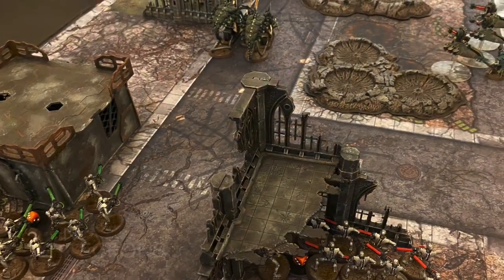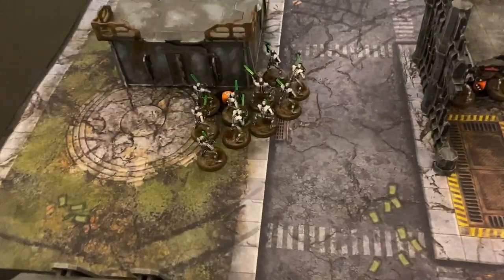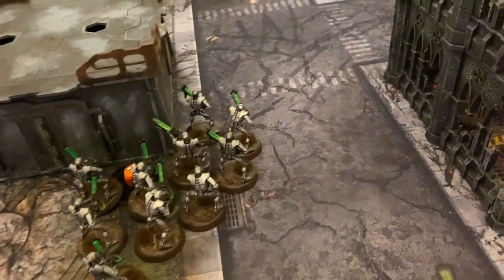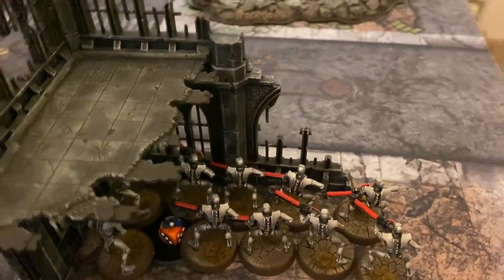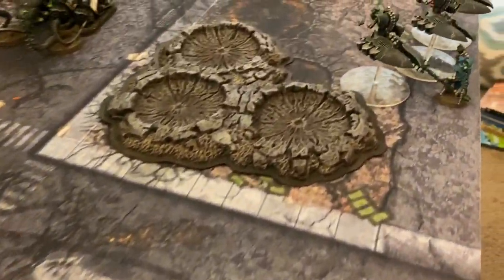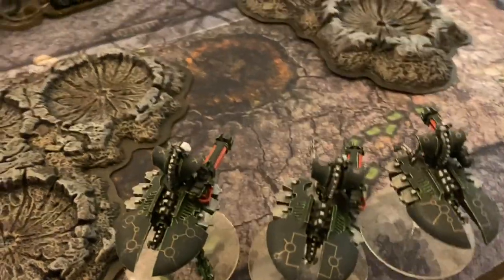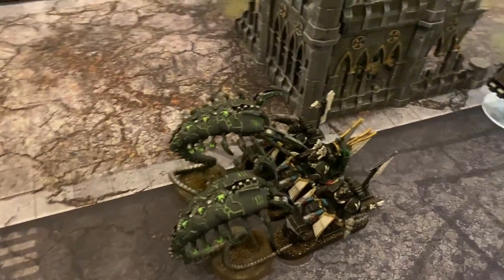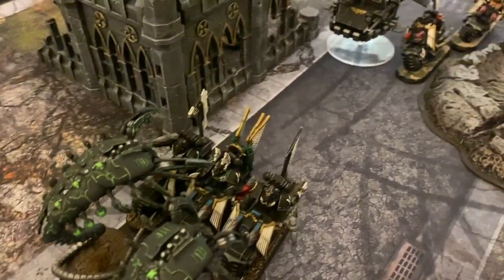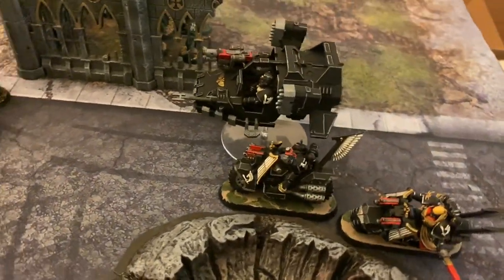In turn one over for the Necrons, I think it went okay. I thought we would be looking at some dead Black Knights on that turn. They really pushed up the board. The Necron Warriors are occupying both of their objectives. Veil of Darkness got used, and now the Destroyers are pushed all the way up the board. The Wraiths used a CP to get into combat as well as advance. Somehow the Black Knights have survived that — those two are locked up. They didn't eliminate any units, but they did cause some pretty good damage.